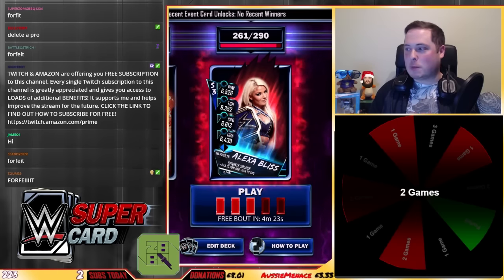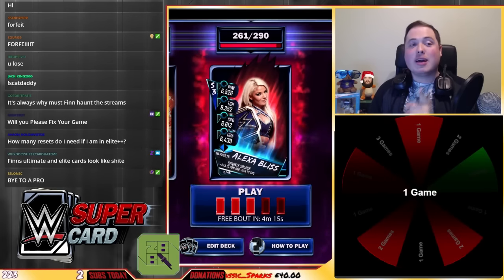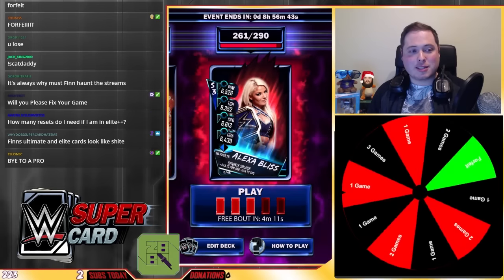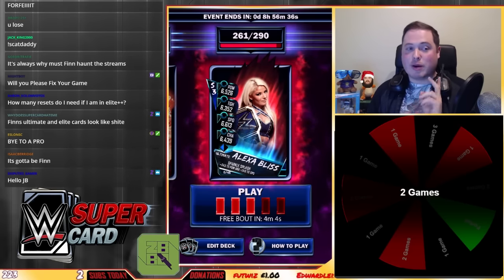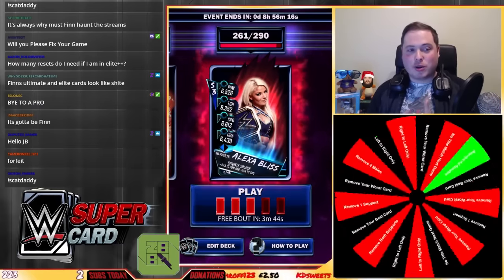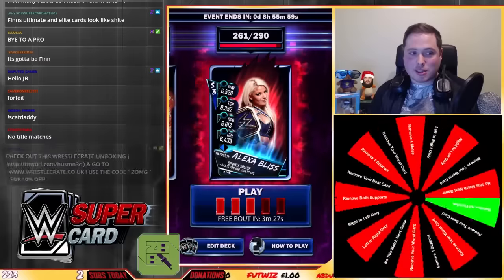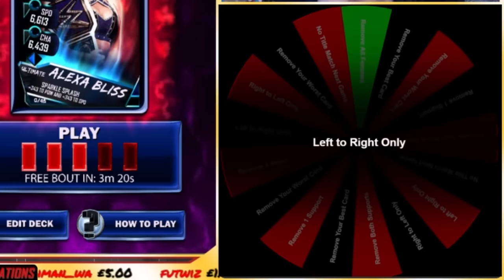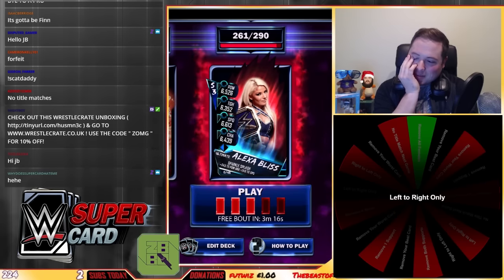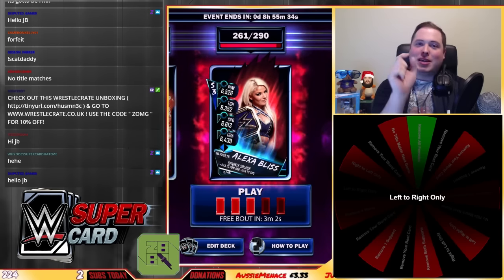First spin — the next game only. One for the next game. Second spin — the next two games. So that's one for two games, one for the first game. On this one I've got two. Oh this is not going to be good. No title match next game — so the next game I cannot use a title match. And for the next two games I've also got to do left to right — I can only pick cards in the order of left to right. And I can't use Trish Stratus either.